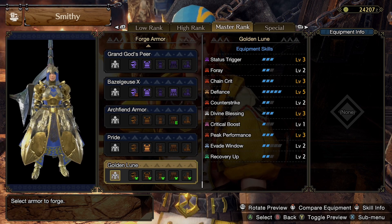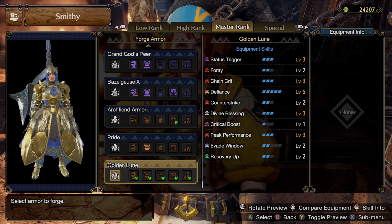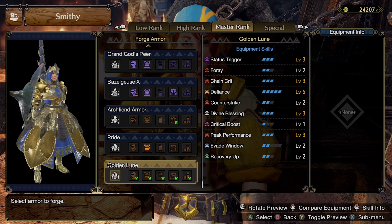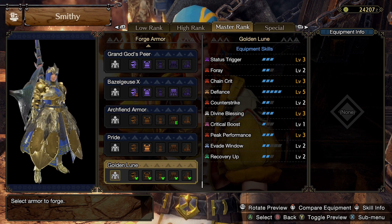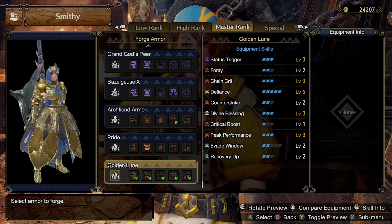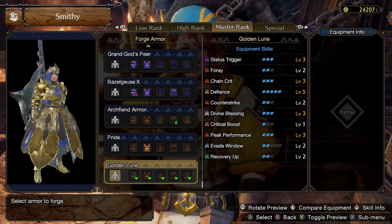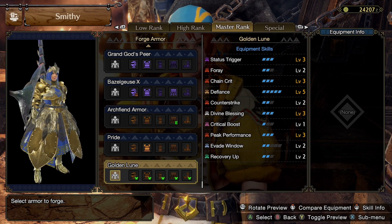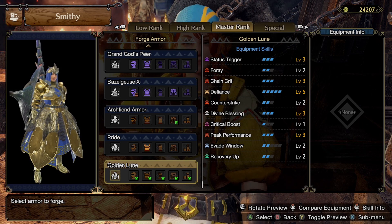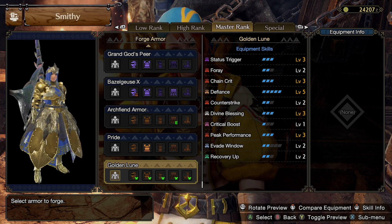Hello everyone and welcome back to the channel. This is the recently released Gold Rathian, and we're going to do a quick video in the same fashion we did the Basil one. I just picked up the Gold Rathian armor and got the higher armor. It has two new skills completely new to Sunbreak, and also it has ten active skills on it, which is kind of cool.